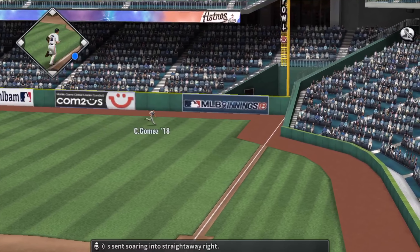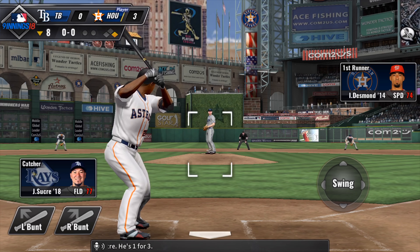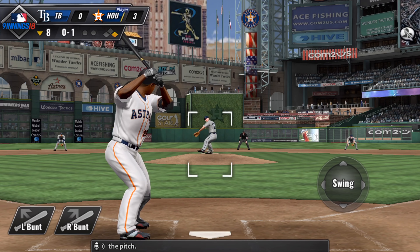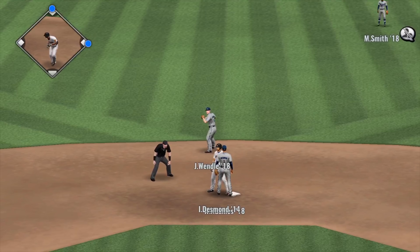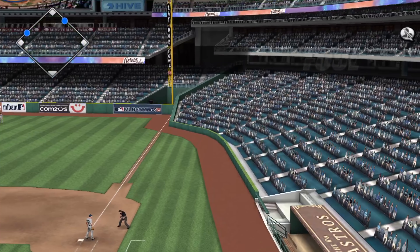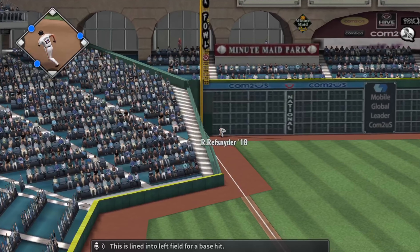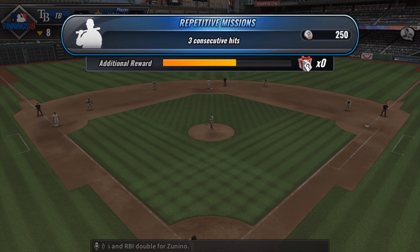A decent soaring ball into straightaway right. Here comes Adrian Beltre; he's 1 for 3. This will get some good altitude and travel down the right field line — chop the ball into foul territory. The ball is then grounded up the middle. Mike Zunino will have an RBI opportunity here — a line foul into the seats down the right side. This is sent out high towards left and lined into left field for a base hit. The run will come home to score from second — it's an RBI double for Zunino.